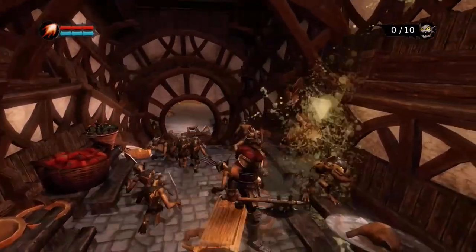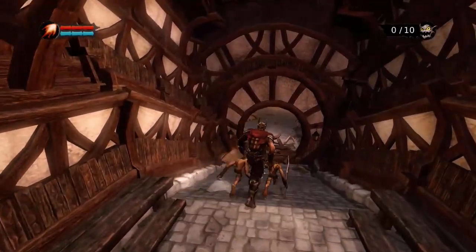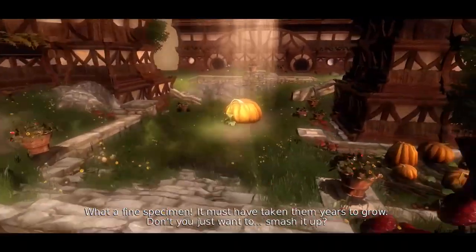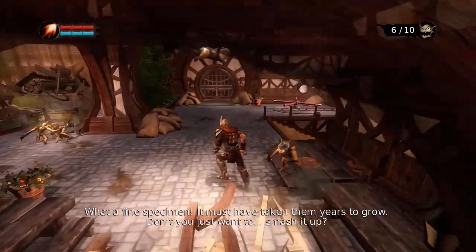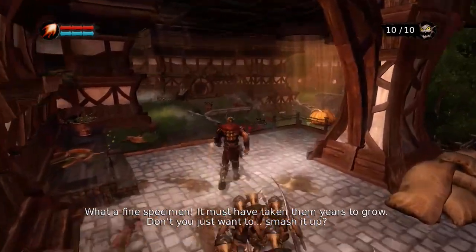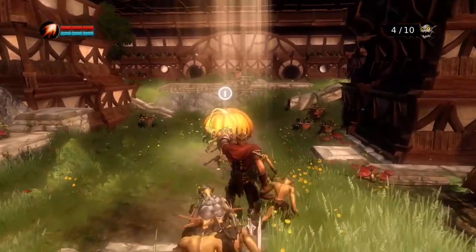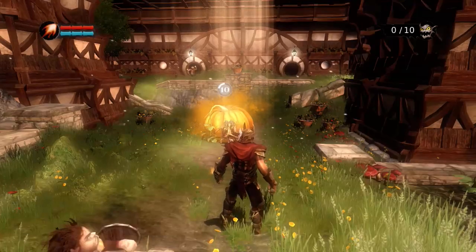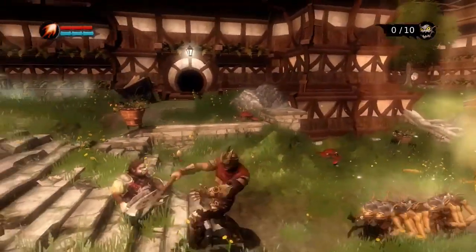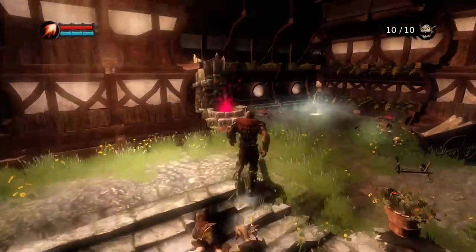One neat feature is that depending on your corruption level, you can customize your tower differently. If you have zero corruption, your tower will have more of a light, airy, almost holy aura to it. If you're fully corrupt and evil, you'll have a darker, more demonic presence in your tower. You can do this by buying banners with gold you acquire and other objects inside your tower.